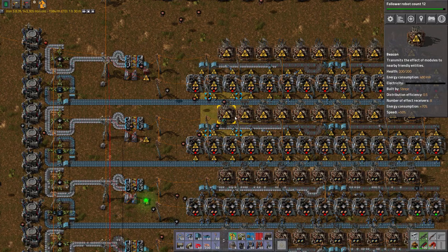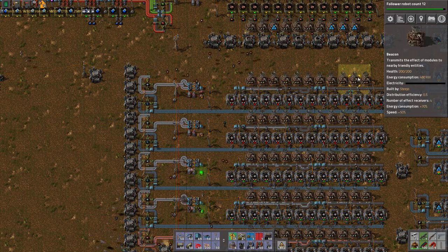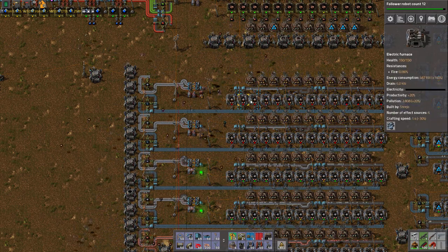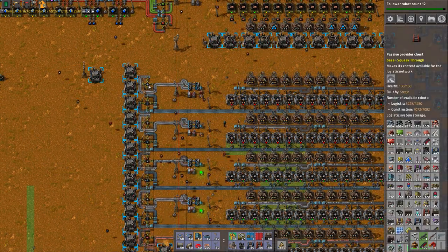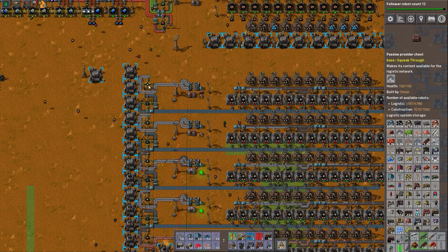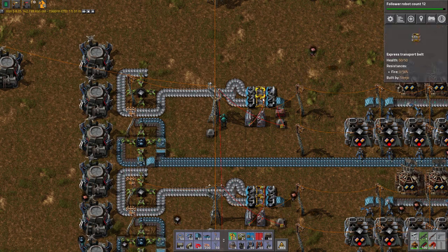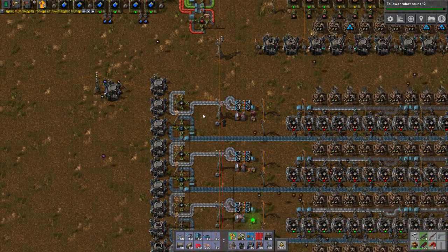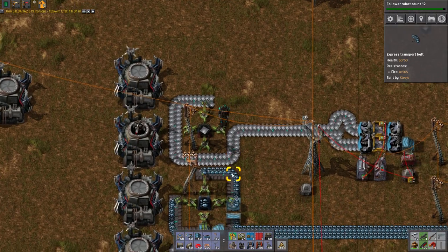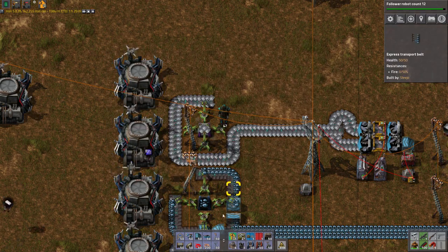I've now made a grand total of one steam engine column. Hooray! We will blueprint it and just make lots of them. I can see the tiny little hop in power there that I made. The thing is, blueprinting isn't enough because I've got to work out more pipe issues here. Actually, there's some water down here I can use — what I could do is lay a line of landfill down the middle and then put more pumps in.